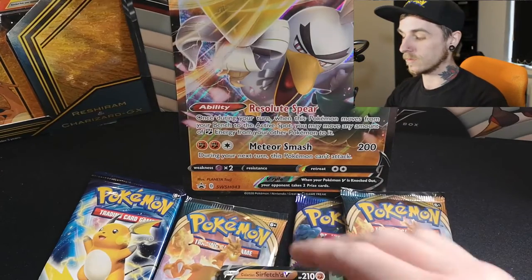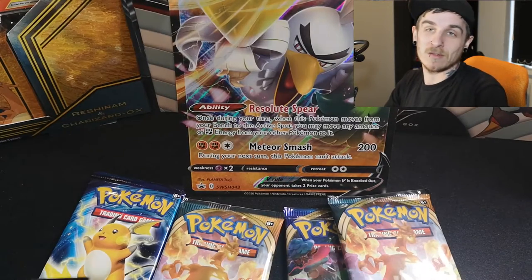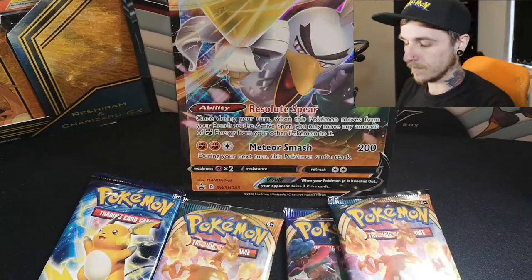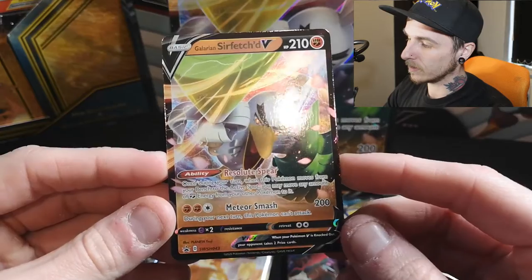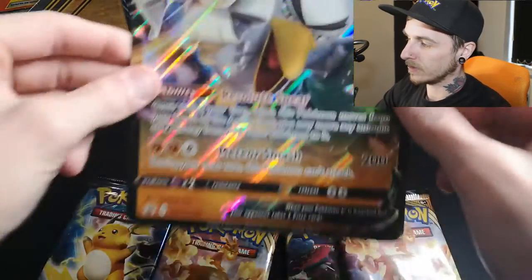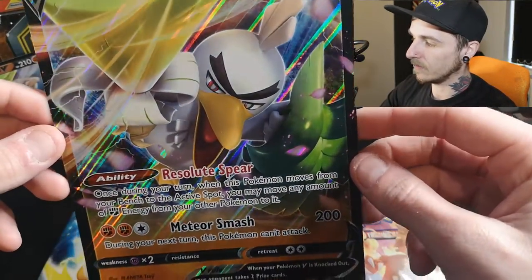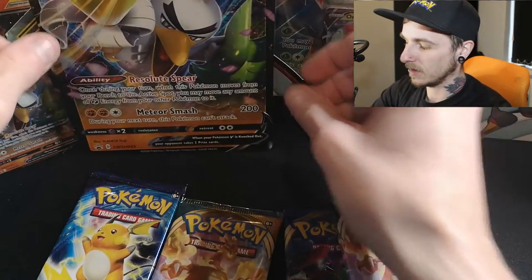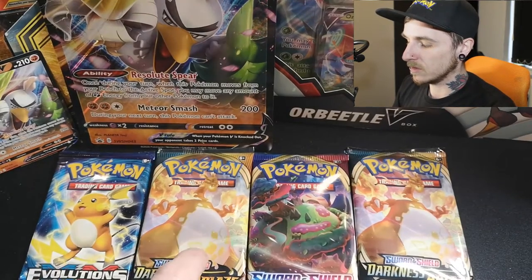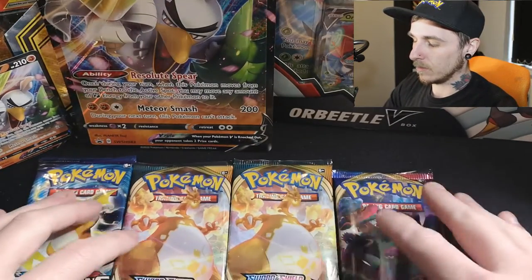We're back — just opened it, took longer than normal because there's so much cardboard. Let's just get straight into it. We've got the code card, and we've got the promo card of Galarian Sirfetch'd, normal size — that's pretty nice. We've also got a larger Sirfetch'd Galarian card, that's pretty good as well. So those can go to the back.